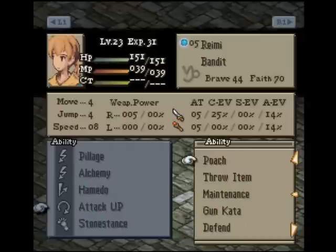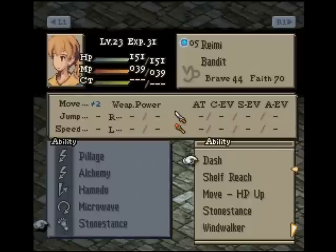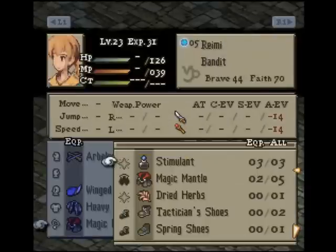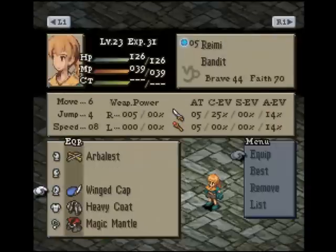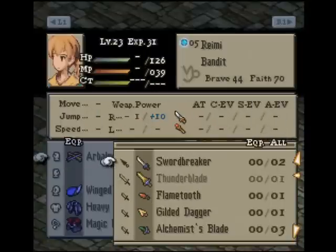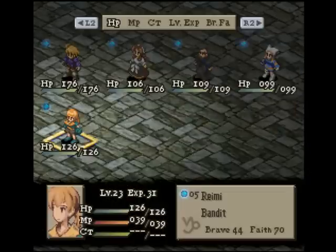Pillage — let's give you Microwaves for Short Charge. Heavy Coat, Magic Mantle. Swordbreaker — yeah let's try this again.